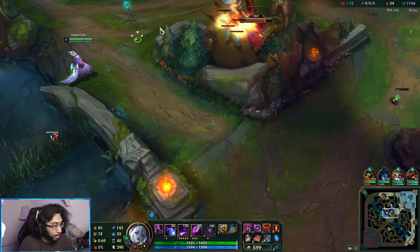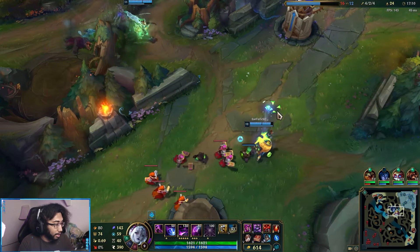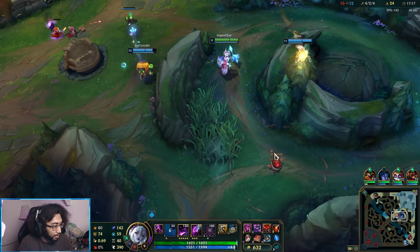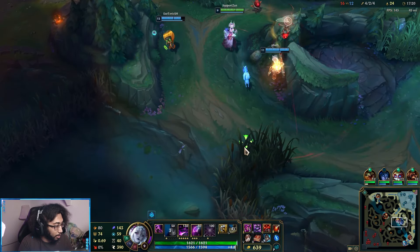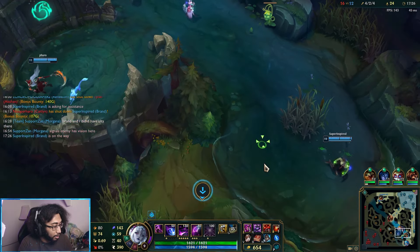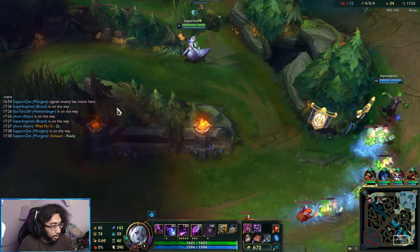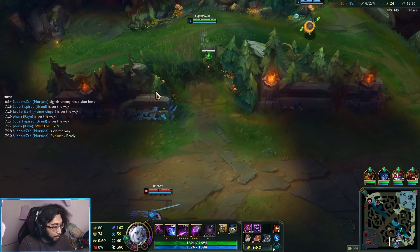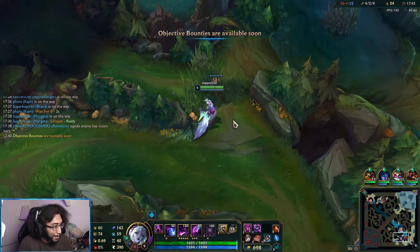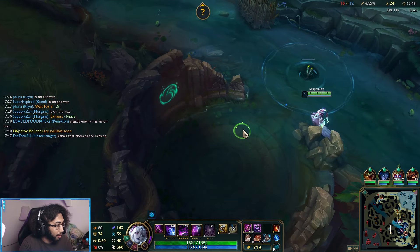I'll take the control ward and be imposing — act like I have pressure even though I don't, because we need to exude confidence despite being behind. We have a lot of crowd control on our team. We can kind of fight this Gwen, but she is two items — she just doesn't have any magic resist. So I'm going to prep my exhaust for her. Does she know? I guess she may have seen me because of minions.